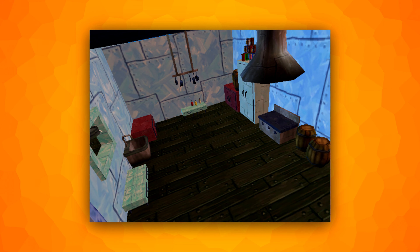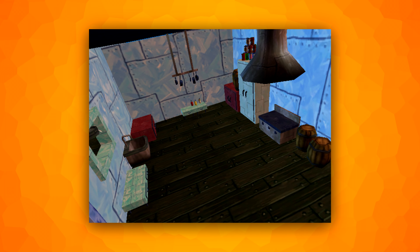The Krusty Krab has three rooms you can't normally get to, but which are modelled. The kitchen that SpongeBob works in is there with actual objects inside, visible through the window. The other two rooms are empty and never seen in normal gameplay.